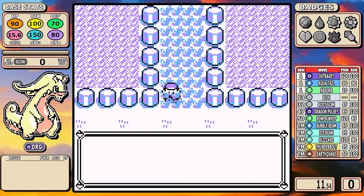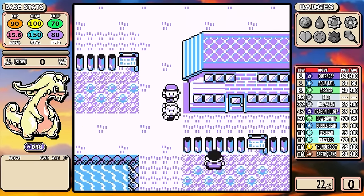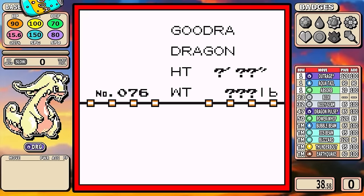If I was in a position where someone forced me on the spot to say what my favorite dragon is, there's at least a 25% shot that I would say it's Goodra. So grab yourself a Soda Pop and let's see how this gooey little dragon does.